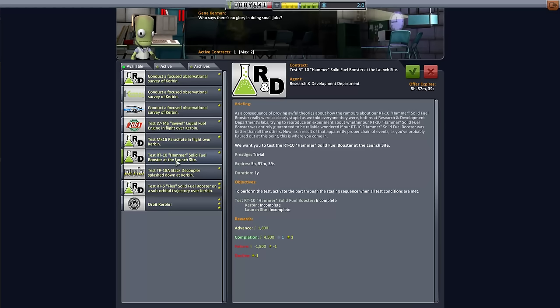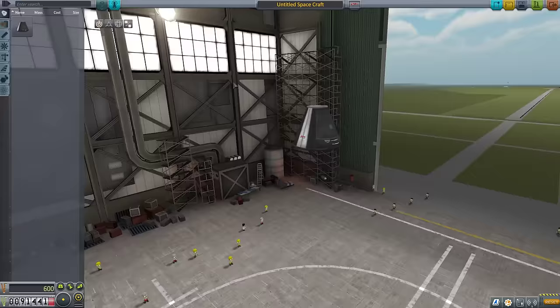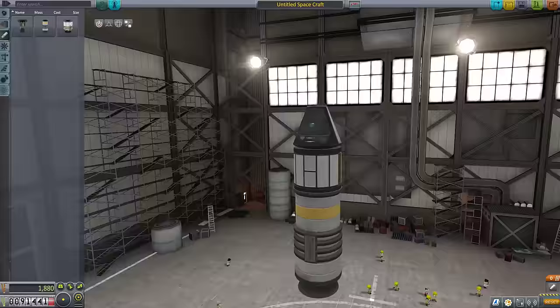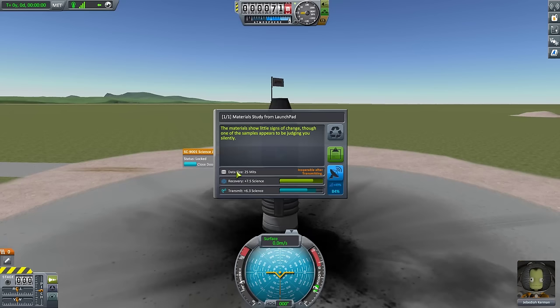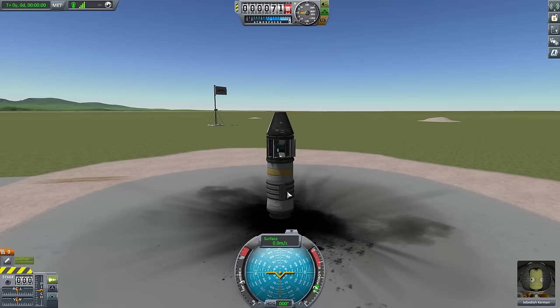We can take the hammer solid rocket booster test — it's really easy, all you have to do is stage the part when conditions are met. We could test this by making a new ship, grabbing the command pod, sticking the Science Junior on, and the hammer. We need to stage this on the launch pad — we just hit space on the launch pad. What's interesting is it doesn't actually need to have any fuel in there; we're basically just testing to make sure all the valves open correctly. This completes the mission without actually going anywhere. We get 4,500 Kerbal Bucks and just recover the vessel.